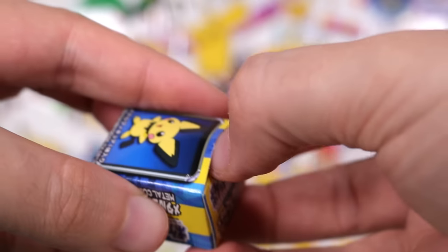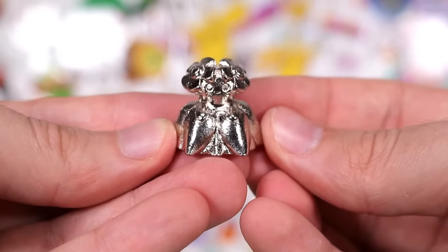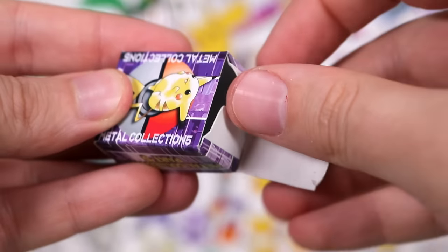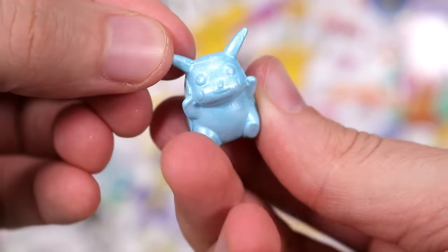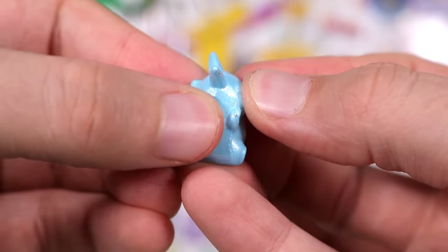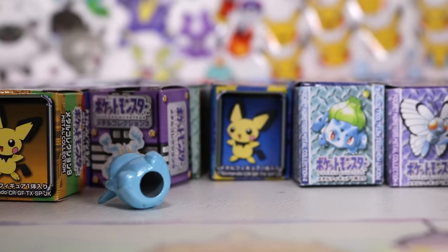Next up, a metal collection number nine box, which has a silver Vileplume. She's fancy! Next, we have a fat old-school Pikachu in a very light blue. This one feels slightly different — maybe just because it's got a lot of flat surface area. It feels very smooth, almost waxy, still very metal-like.